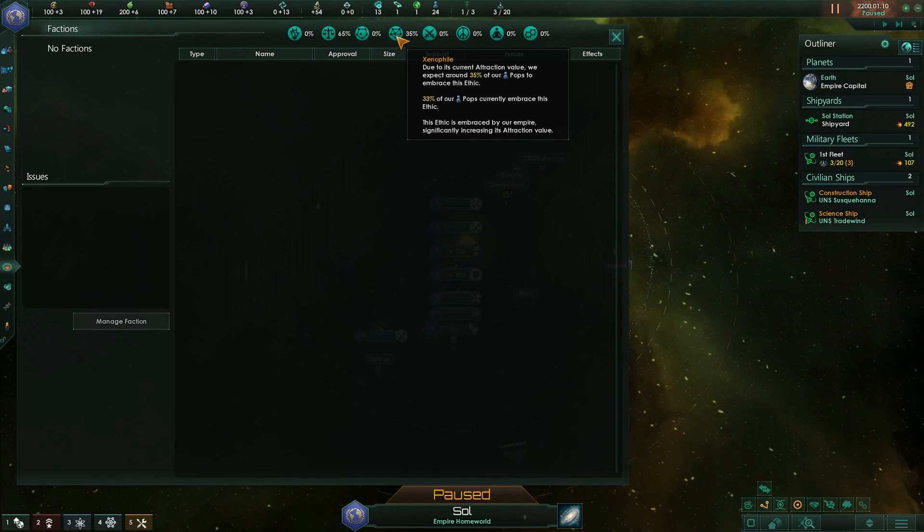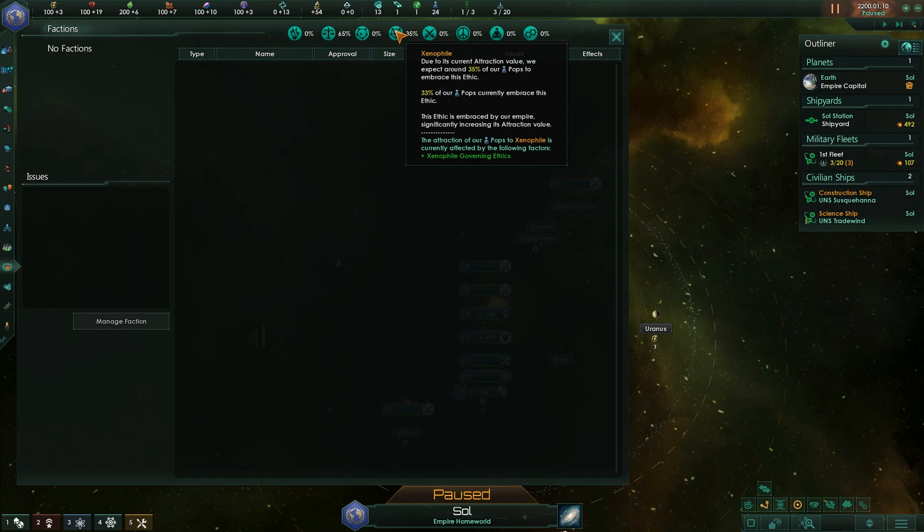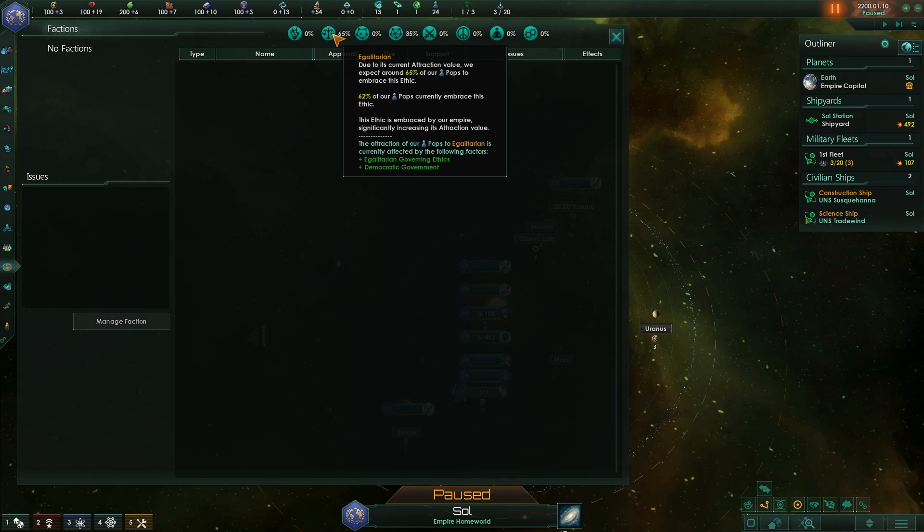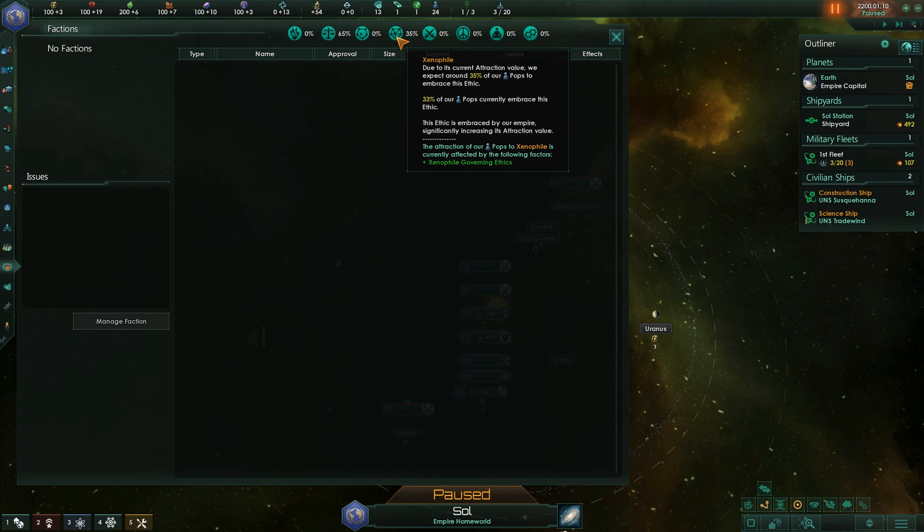Just a quick note on these icons — these are the 8 different ethics that define a person's overall approach to what society should be. We can see what likelihood there will be for a new pop to adopt certain practices. At the moment they will only adopt xenophile and egalitarian because there's 0% for everything else. It is quite likely that the new pop will have an egalitarian ethos, and relatively likely that they will be xenophilic. We can do things to improve these in another episode.